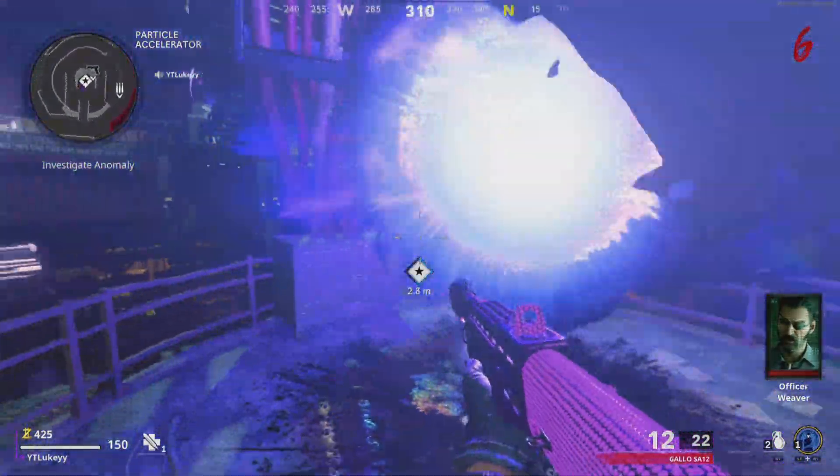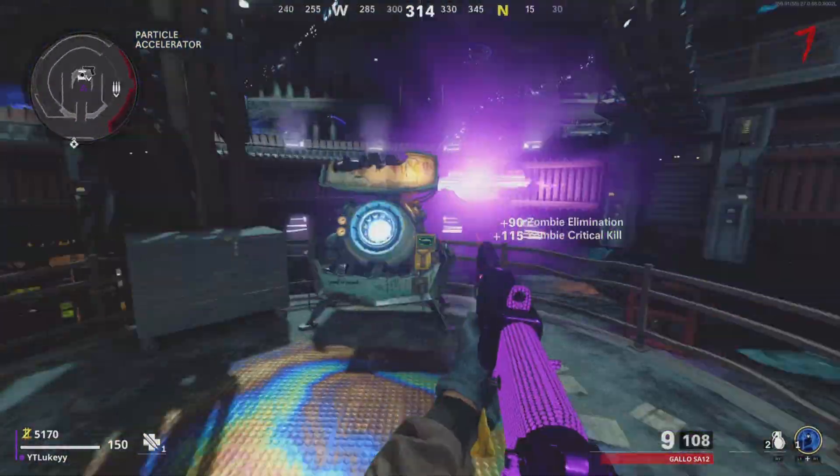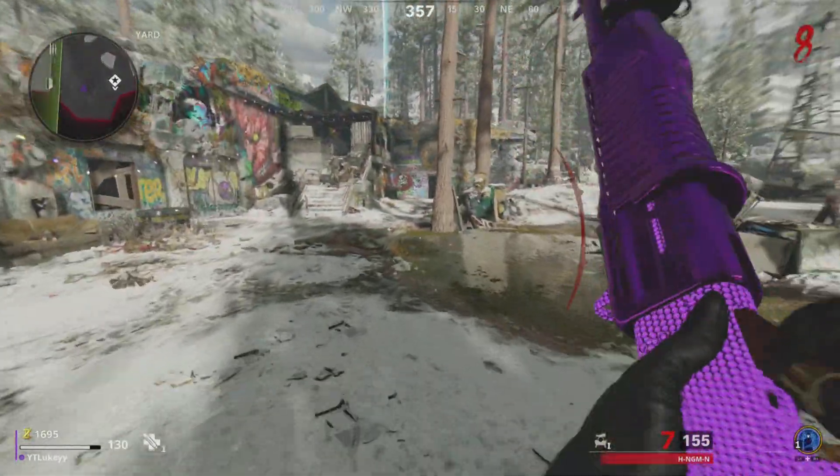Turn on power, hop into the anomaly, and then go ahead and turn on Pack-a-Punch, and then save up 5,000 points to Pack-a-Punch your shotgun. This shotgun can kill all zombies in pretty much one bullet, and it can kill the elites extremely quickly as well.